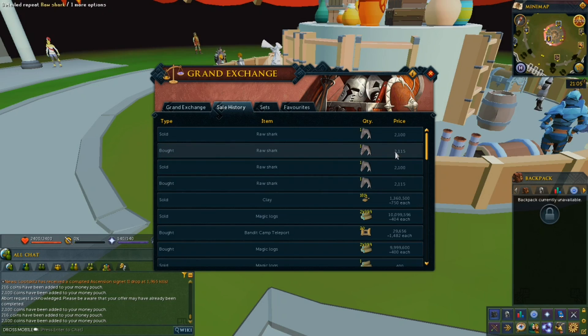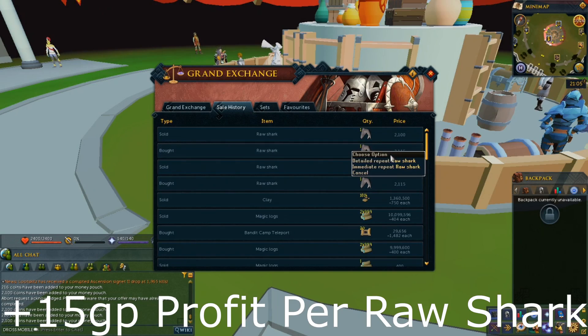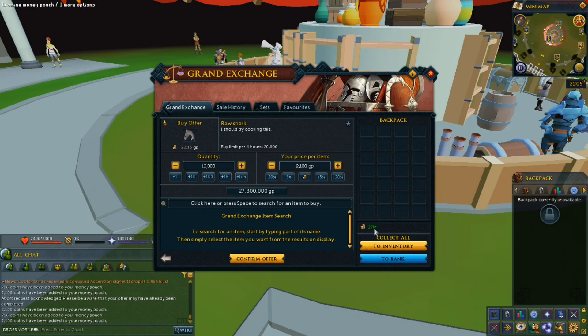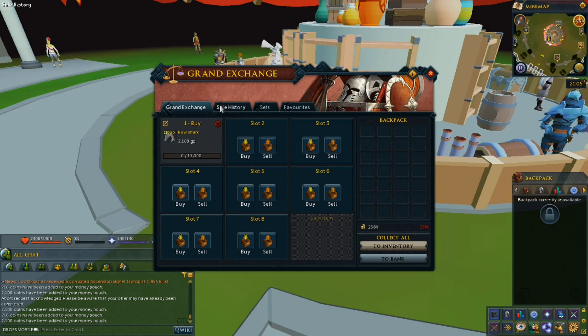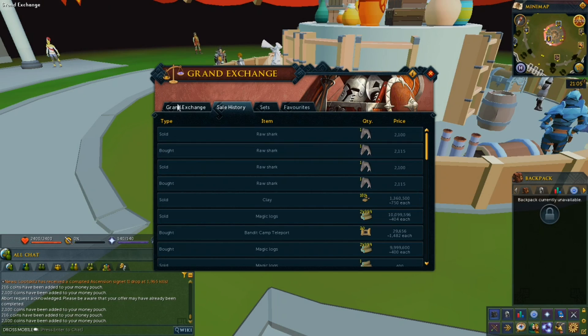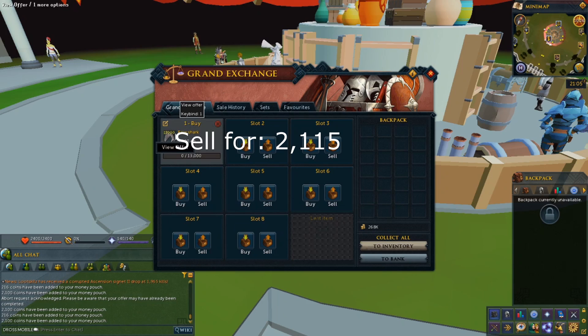I did check the margin once previously just to make sure — it's still a 15 coin profit, so we'll buy each shark for 2100 coins. I definitely can't afford the limit price on that, so let's go ahead with what we can. So now we wait for that to buy. Once they do buy, we'll sell them each for 2115 coins. I'm going to go ahead and resume the video once all these sharks have bought.